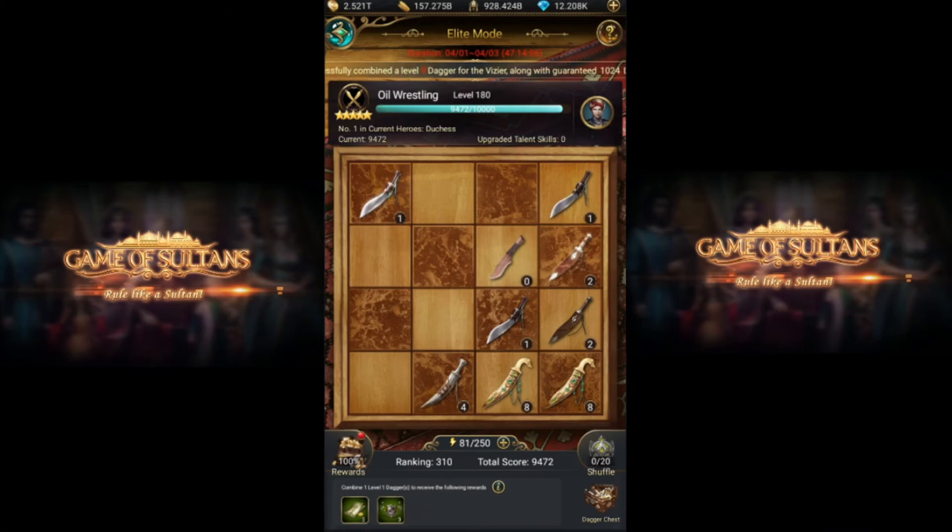Welcome to another video of Dagger Legend. It's the second day of the Dagger Legend event, so we are going to discuss the plans for the second day. As we already discussed, players who don't do purchase have already formed two level eight daggers, and the player who does purchase has already formed two level nine daggers.